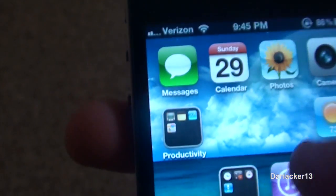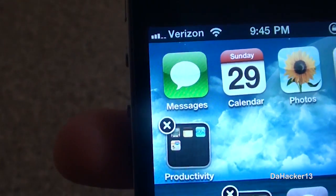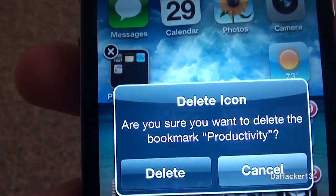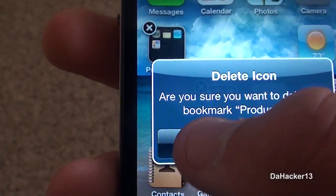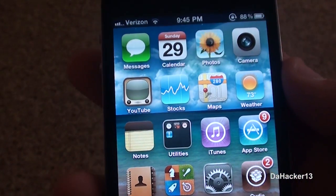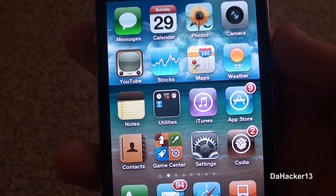As you can see I do have a productivity folder, so when you hold it down there should be an X, and if you press the X there will be a pop up asking you to confirm it. If you press delete, all of the applications inside of the folder will come out of it and they will fill up the empty spaces on that page of your home screen.